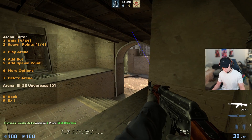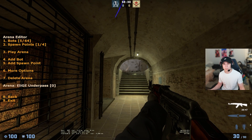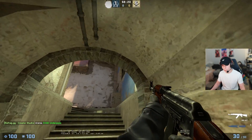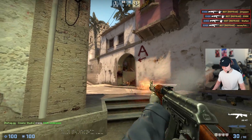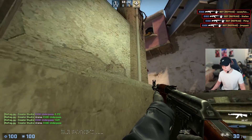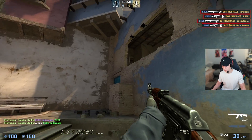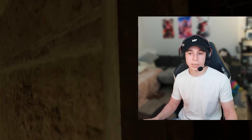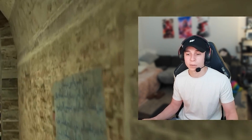After you put all the spawn points for the bots and yourself, you just press play arena and you can test whatever you wanted to practice. So if I was actually going to walk up underpass, go to this guy, see if he's peeking me — it would pretty much look just like that. You can be really creative: you can make the bots move, have them shoot back at you at different intervals. You can do a lot of things, so the creator studio is yours.